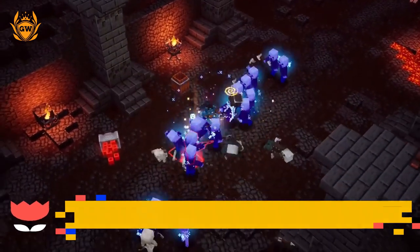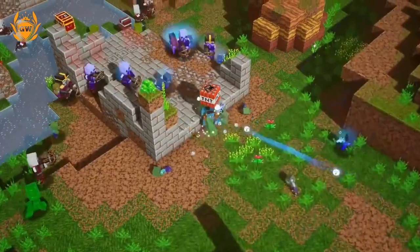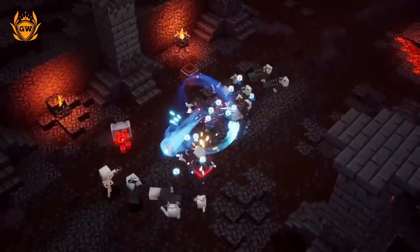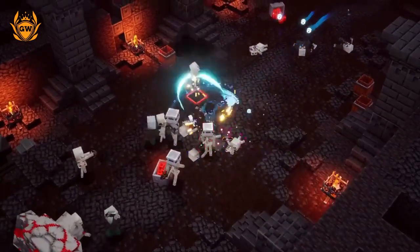Let's look at a bit of gameplay to show you how this looks in action. You can see them all going blue because they are being frozen, and you can see the large shockwave coming off the scythe. They turn blue because they're attacking you — that's one of the effects of the armor — and the scythe is slowing them all down.